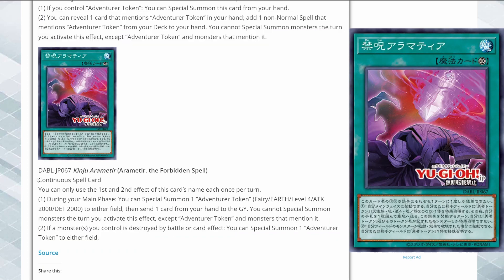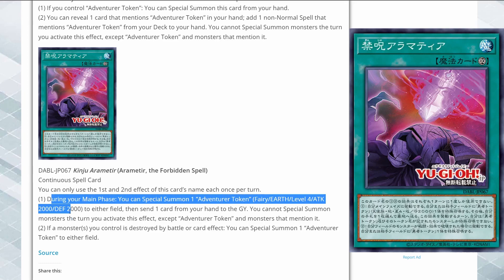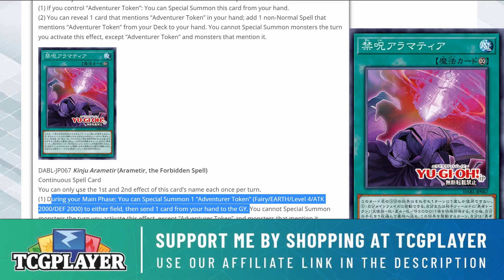Here we have the continuous spell card Air Meter the Forbidden Spell. During the main phase, you can special summon one Adventure Token with 2000 ATK and 2000 DEF to either field, then send one card from your hand to the graveyard.